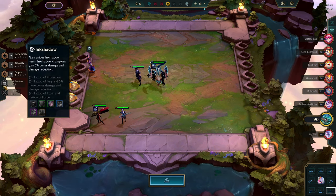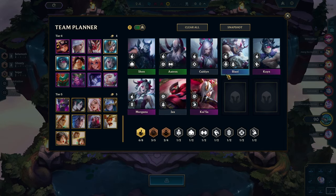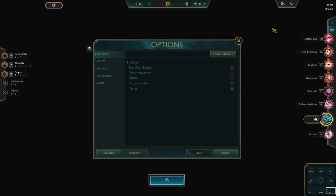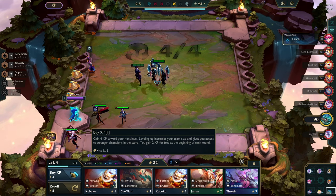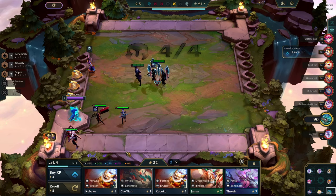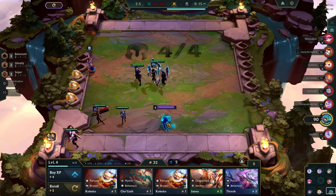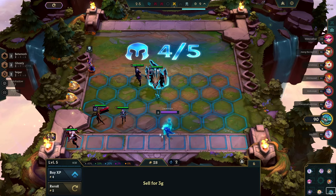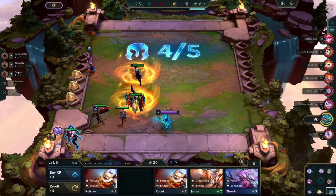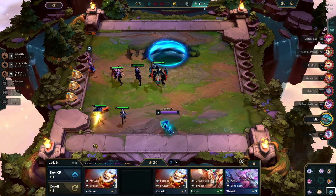We'll get two Ink Shadow units. I would like to have Jax here — and this build is very cheap to build and pretty strong at the same time. I could level up here. I don't think that's worth it to be honest. Maybe this is a little bit stronger — yeah, a little bit stronger.